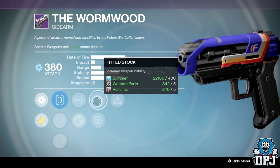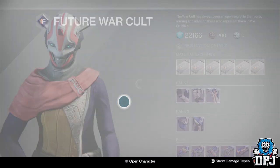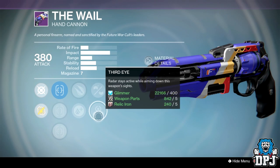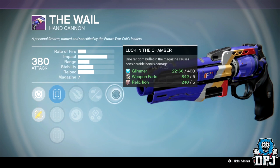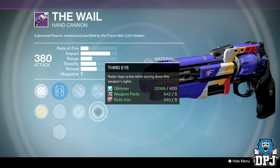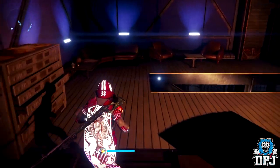The Wormwood sidearm this week — if you're into sidearms it isn't too bad. It has High Caliber Rounds, Feud Stock or Relentless Tracker, Hidden Hand, and True Sight. We all know the Wormwood is a monster in PvP. Another weapon this week is The Whale — one of my favorite and super underrated hand cannons in the game. It has Small Bore lowering the mag to six, Luck in the Chamber, Explosive Rounds, and Lightweight. Not the greatest roll, but watch out for this one with a perfect roll in the future — it's an absolute beast.